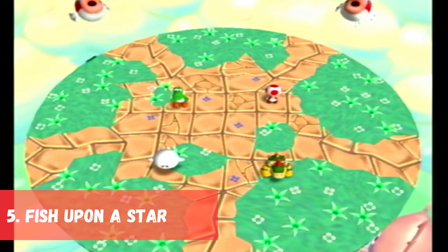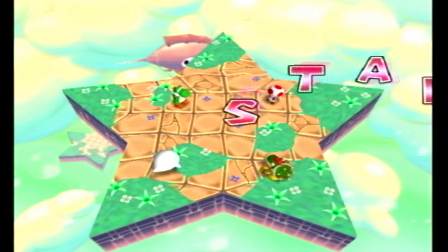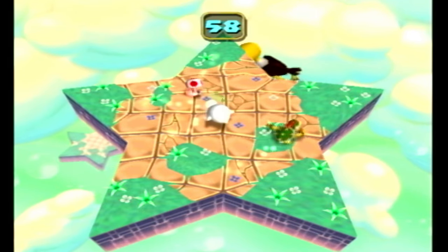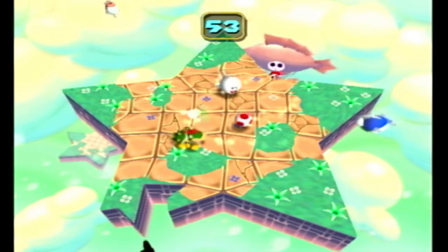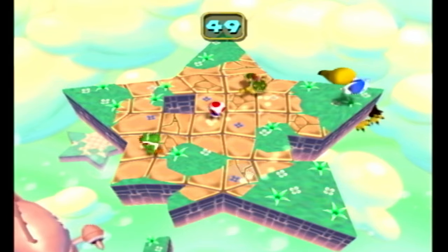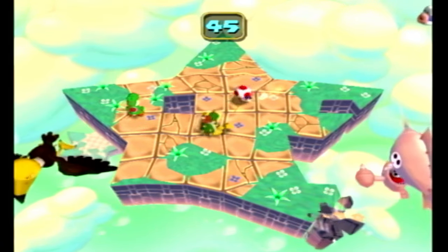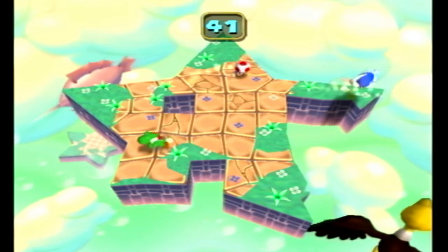In 5th place we have Fish Upon a Star, originally from Mario Party 5. Players try to knock each other off a platform that is getting destroyed by flying Cheep Cheeps. I really like the weird concept minigames apparently. Last player standing wins! This game can go quick or it can last the entire duration, but as time goes on it gets harder and harder as the platform breaks. I love to play a version where the players can't hit each other just to see who can last the longest.